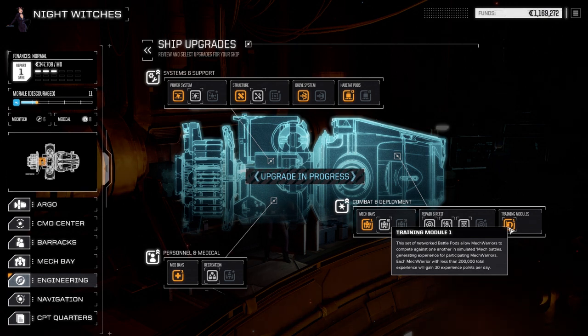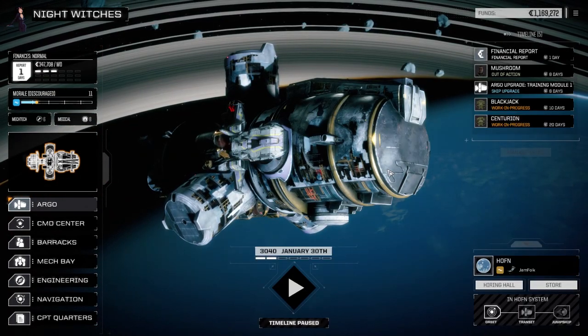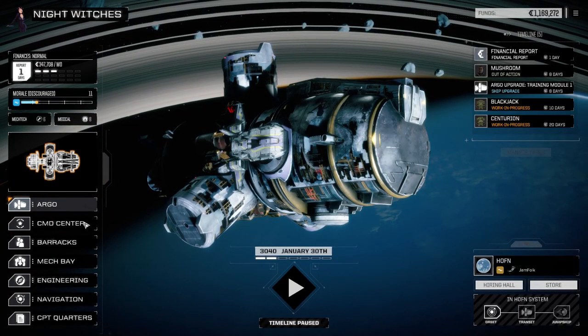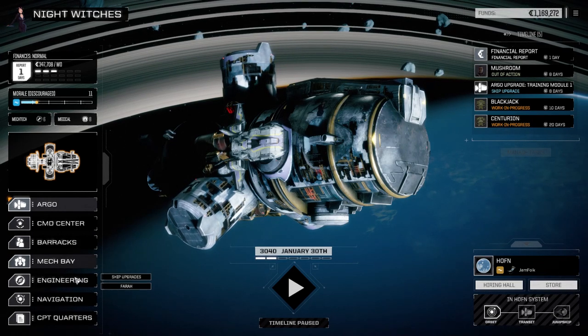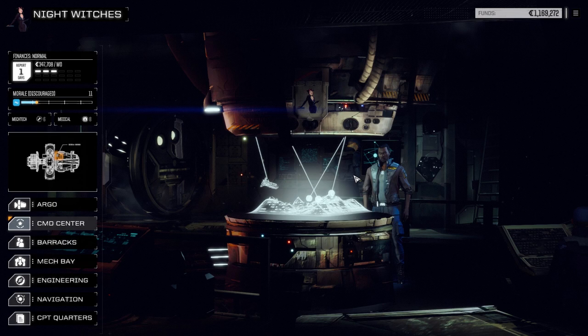Definitely want to have that training module up and running as soon as possible, just so we can get bonus experience while we're sitting around doing nothing — probably a good idea. It was only 90,000 so we're doing okay funds-wise right now, but we want to pull off another mission. Let's go to the command center and contracts.